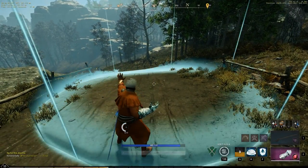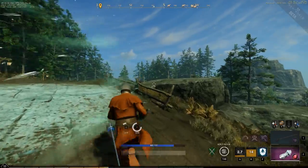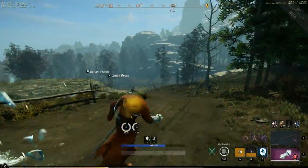Also, if your opponent gets stuck in Ice Shower they'll get stunned, and if you hit them with a heavy attack they'll get stunned further and you'll deal critical damage. The circle ability I just landed — that's Ice Shower.